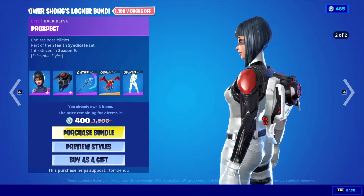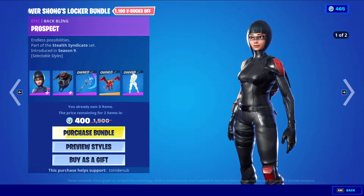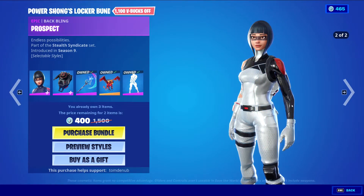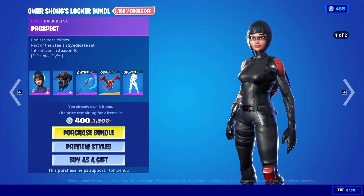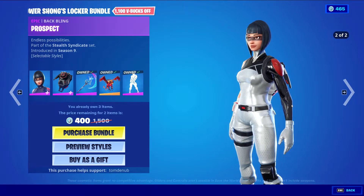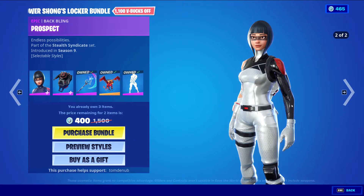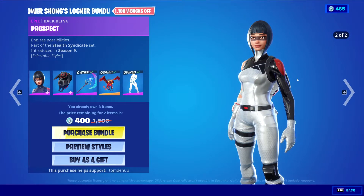We have the default style and the white and black style — I love both styles for the skin, very nice. As you can see on the bottom left, it's only 400 V-Bucks for me, because I own three out of the five items, which drastically lowers the price.